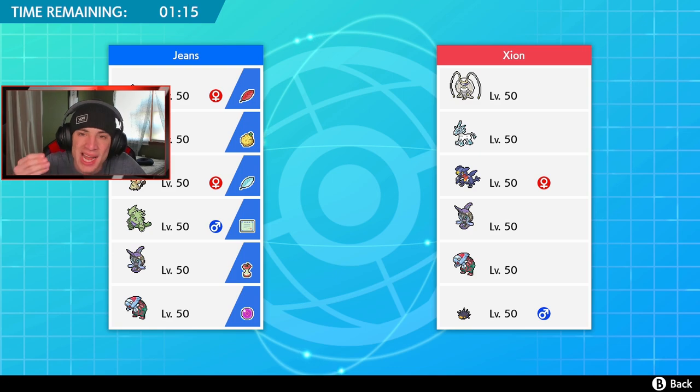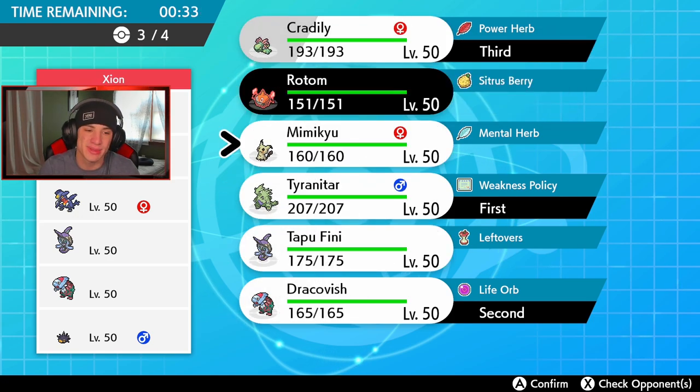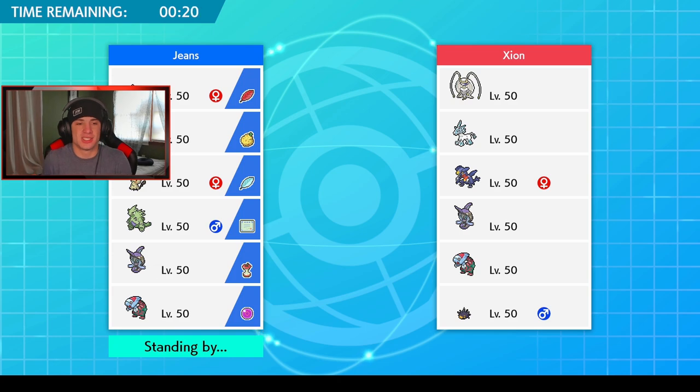Looking for that winning record for the Jeans Online Gaming Community! This guy has Glaceon — that's going to be tough — along with Garchomp, Tapu Fini, and Dracofish. All very good Pokemon. For Christmas I actually got a mic stand, so eventually I'm going to rearrange my setup into a different room — it's going to be awesome. I can move the mic close to my face like a hammer arm.